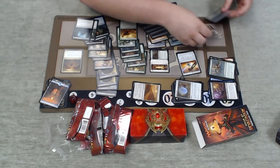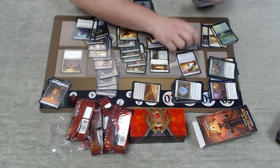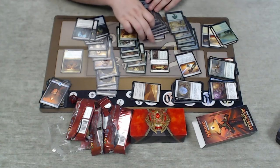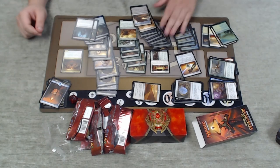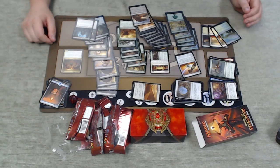We'll take a final look — four white sources, six green sources, twelve through sixteen black sources, and ending at 16 lands. Traveler's Amulet is sort of our 17th land.